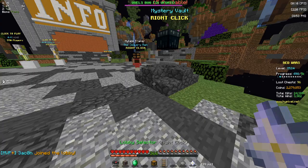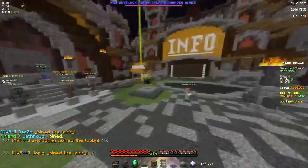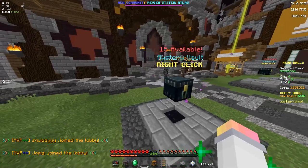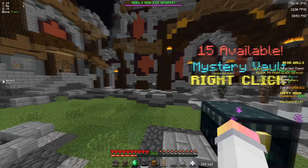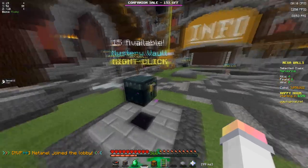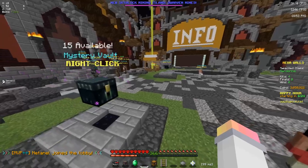Whatever lobby you go to — for instance, I'm gonna go to the Mega Walls Lobby just as an example — see, there's two right there. You can come to this and it's the same exact thing. These are server-wide also. It's not BedWars-specific or anything like that. These are cosmetics that you will be able to use in any lobby across the entire server. They generally don't carry in-game — I don't think they ever actually do, though I might be wrong about that, I'm not 100% sure.